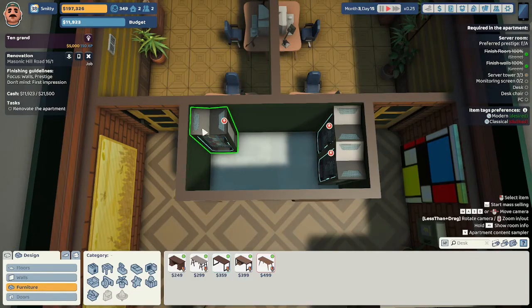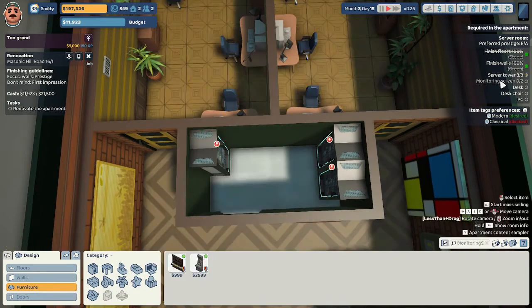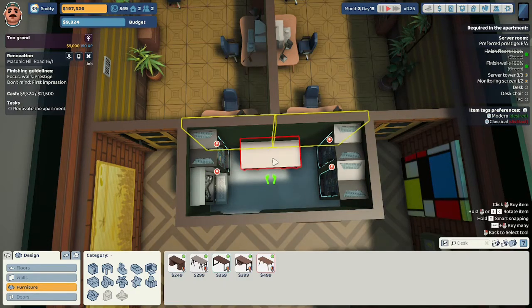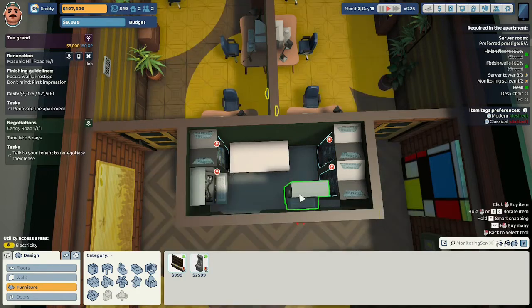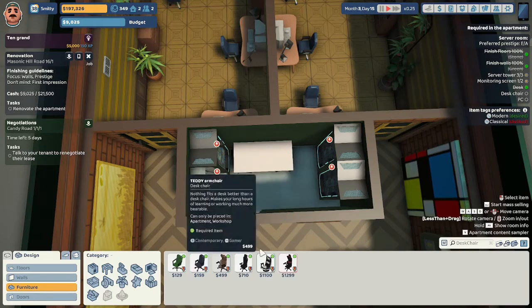We figure out where the door is and maybe put one item right there. The monitoring screens are quite large. Let's see if we can get a desk in here — maybe right there, move this over a little bit. I'm going to see if I can fit this monitoring station behind the desk. I have no idea how these people are going to move in this room, but that's not my concern — my concern is to fit all of the things in the room. Something is blocking the path to this item. Well, they also want a PC, so let's try to get a PC in here.